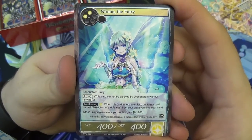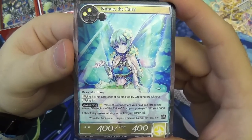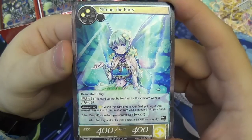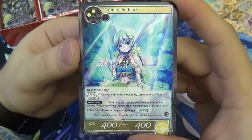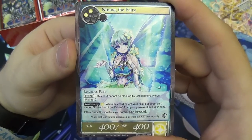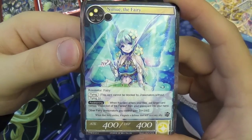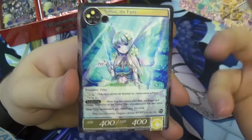We have Nimue the Fairy — a resonator, light attribute, two will to drop, flying. She has awakening: one light will. When this card enters your field, put a target card named Protection of the Fairies from your graveyard into your hand. Other Fairy J-resonators you control get plus zero, plus 200 defense. Awakening means you pay it as soon as it comes into play — it can be played from anywhere unless it also has 'Enter.' In a fairy deck, this is going to be a staple.